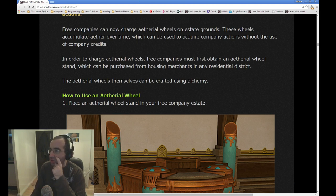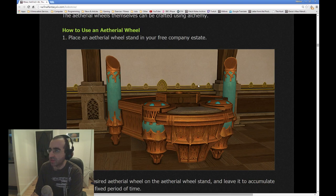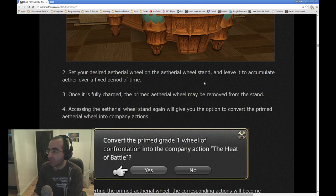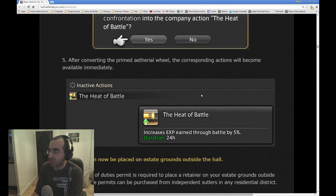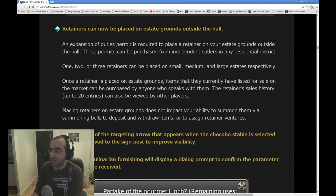In order to charge ethereal wheels, free companies must first obtain an ethereal wheel stand, which can be purchased from the housing merchants in any residential district. The ethereal wheels themselves can be crafted using alchemy. So as an alchemist, I'll see what the requirements are to make the ethereal wheels. Place an ethereal wheel stand in your free company estate, set your desired ethereal wheel on the stand and leave it to accumulate AFA over a fixed period of time. Once it's fully charged, the primed ethereal wheel may be removed from the stand. Accessing the ethereal wheel stand again will give you the option to convert the primed ethereal into company actions. After converting, the corresponding actions will become available immediately. It's not overly important, this feature, but it's nice to have.